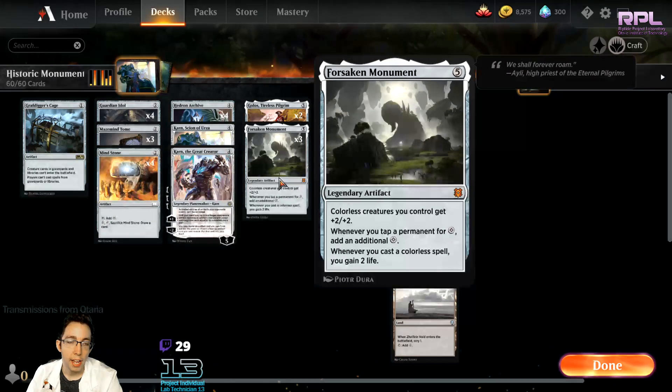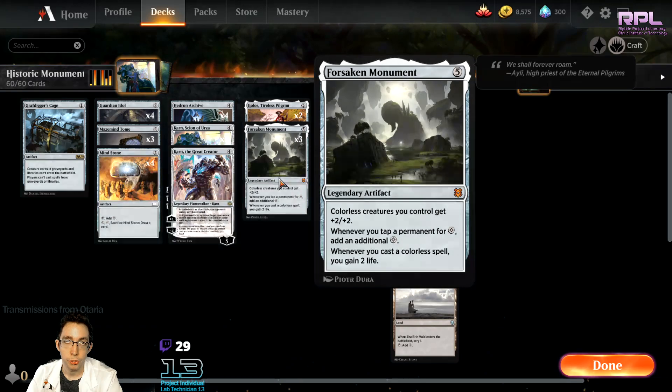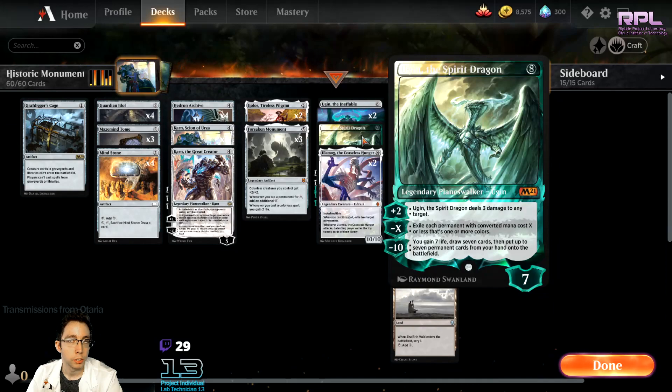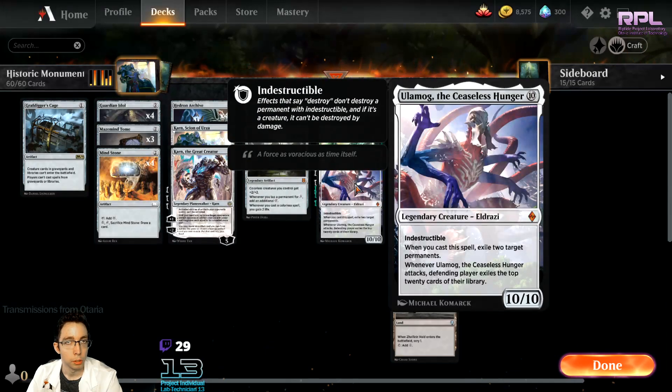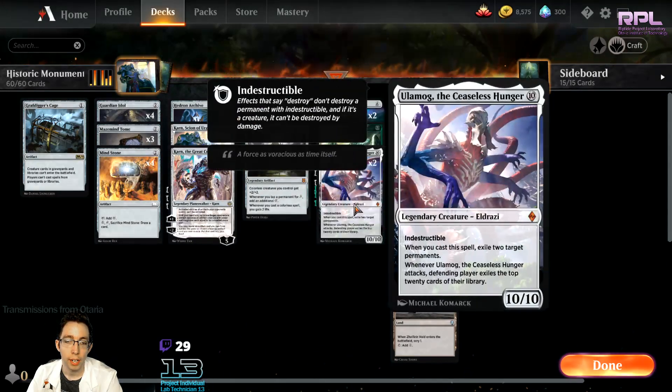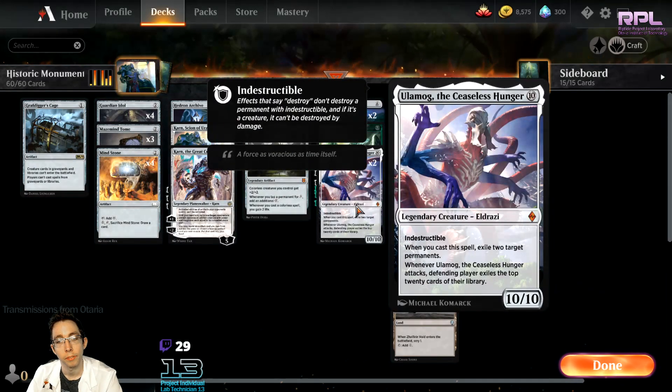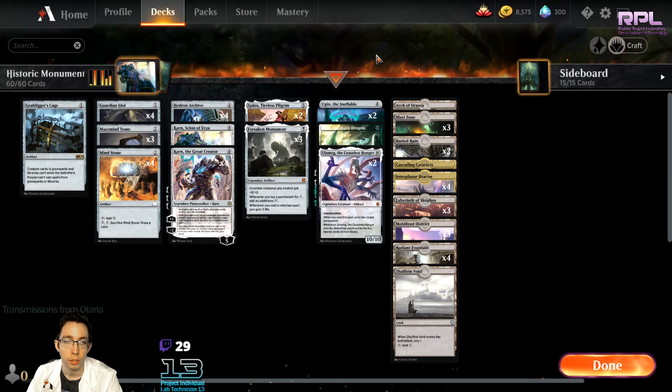When you get the mana out of Forsaken Monument, by the time you get there — either turn 3 or turn 4 — you can drop Ugin the Ineffable, you can drop Ugin the Spirit Dragon, you can drop Ulamog and exile the most problematic permanents on the battlefield. And then its attacking trigger makes it very difficult to fight against, so you can win pretty easily.